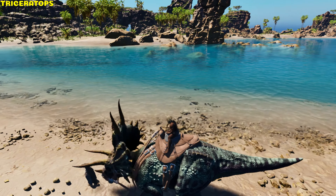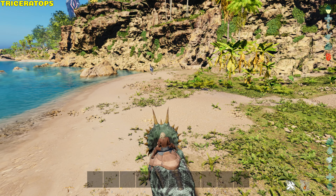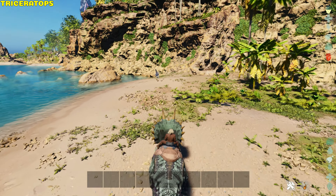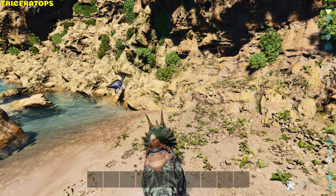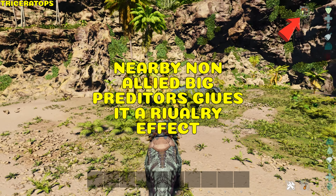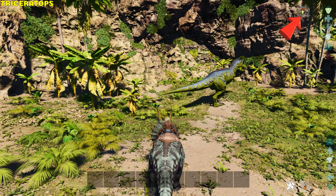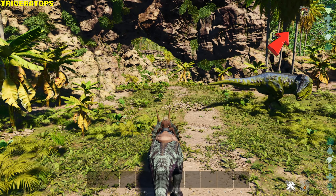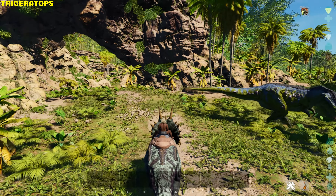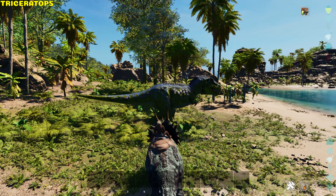Triceratops. It head strikes and charges. If any medium-sized creature gets impacted from the charge, it receives a crippling effect preventing movement for 10 seconds. Whenever a non-allied large predator stays close to the Trike, it gets a rivalry effect increasing base health, melee damage, and damage resistance by 10%. The Trike's head receives damage reduction from projectiles and body damage reduction from melee attacks.